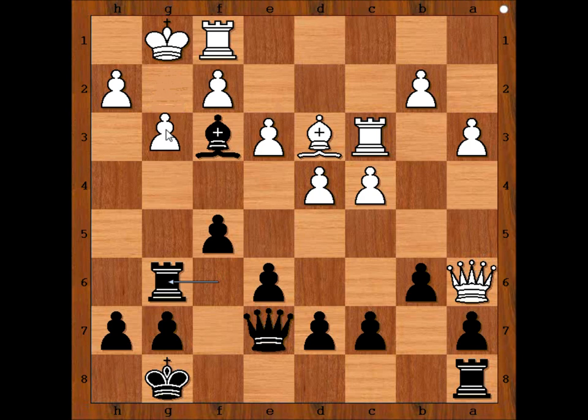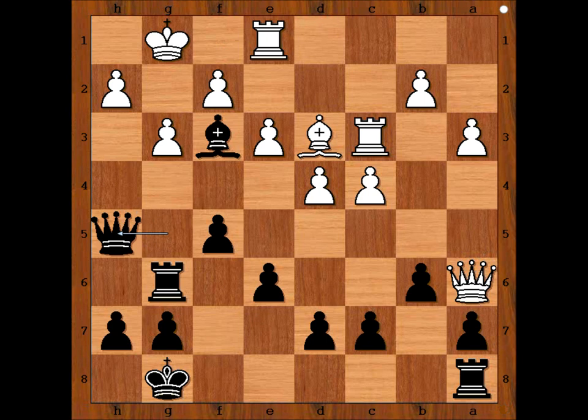Rook to g6 — that is rook or bishop takes on g2. g3. How would you continue with the attack on the white king? Have a good look. Queen to h4 comes to mind. Botvinnik played queen to g5. Both moves are winning. Rook to e1, queen to h5. e4. And white is ready to meet queen to h3 with bishop to f1.